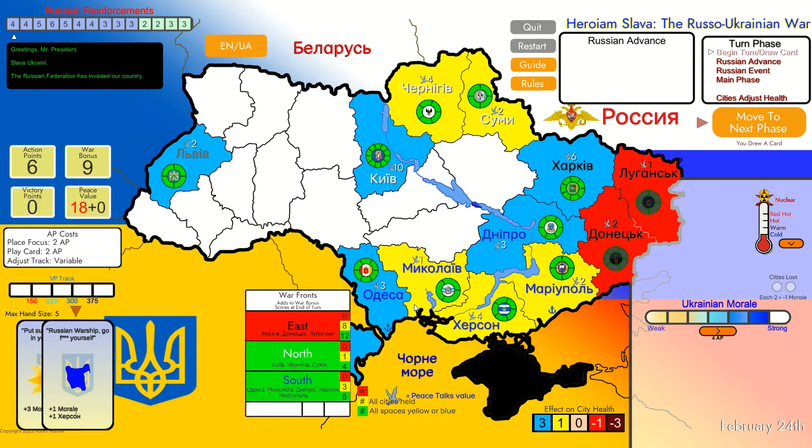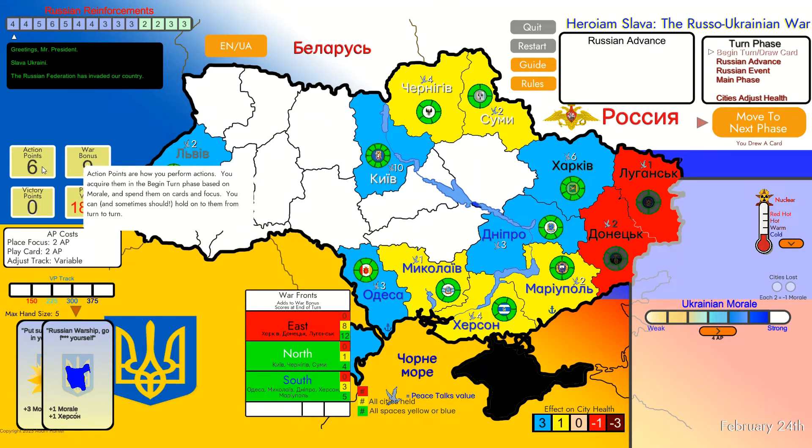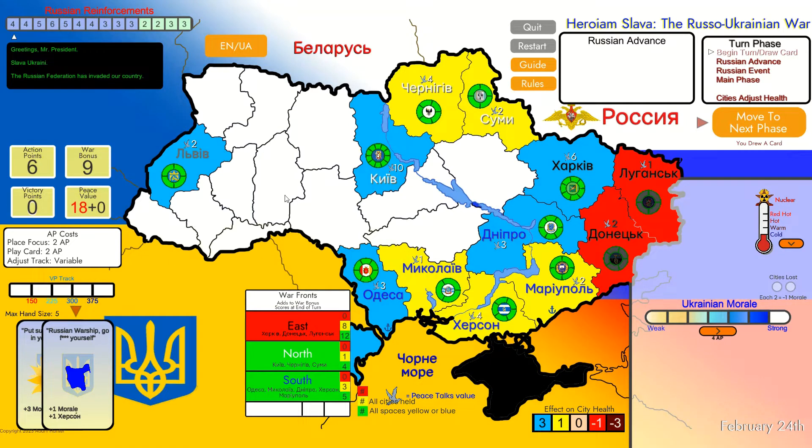In this game you are controlling Ukraine and Russians are coming at you from all directions. Your main tool are action points. You are using them in various ways, mostly to play your cards - you spend two action points per card - or to use focus. You may spend a focus to reduce the enemy presence in certain oblasts, which means provinces, of Ukraine.